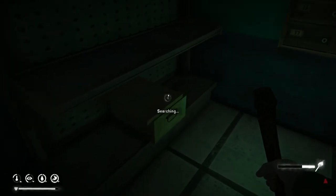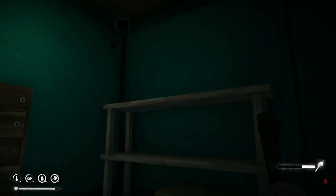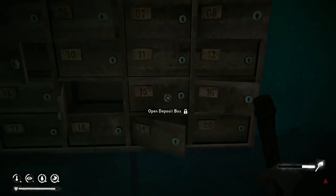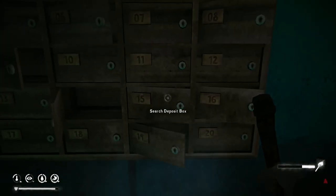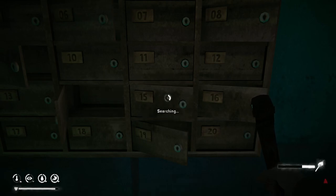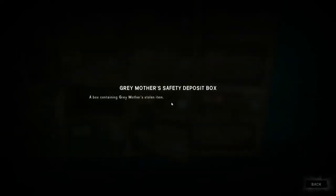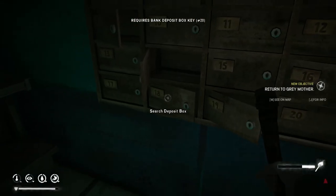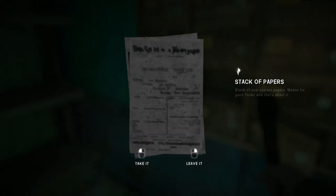Let's search the containers for something valuable. We don't need a stack of papers and newsprint — who would keep newsprint in a bank vault? I was expecting something more for the trouble we just went through. Number 15 — we can search all these others too, that's nice. We're going to do that. Gray Mother's deposit box — we're going to take it. Cash, why not. We're bank robbers now!